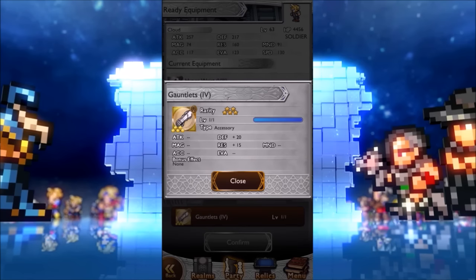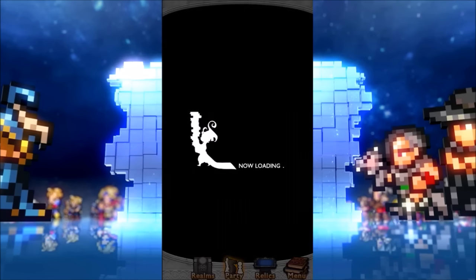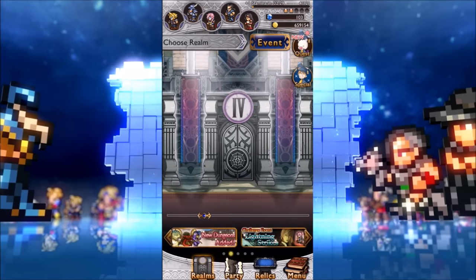You can even get five-star equipment from events, such as the Final Fantasy IV gauntlets which give 20 defense and 20 resistance. So if you are on the edge of clearing the next dungeon, I would seriously consider spending mithril just to get that reward — it's definitely better value than using, say, five mithril on a rare relic draw.